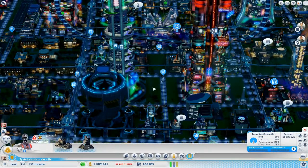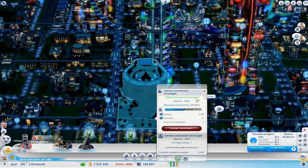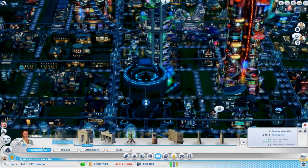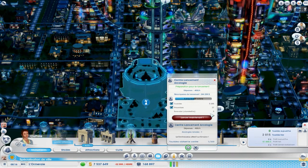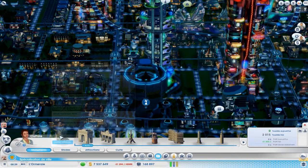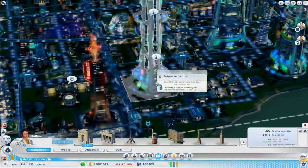Vous voyez les petits simflouzes un peu partout. Une dernière chose dont je n'ai pas parlé, c'est le centre de lancement Arcologie. Il se remplit automatiquement avec des touristes et des prisonniers. Vous avez des gens constamment qui vont rentrer dedans — là, c'est 5 312 personnes sur 10 000. Et vous pouvez le lancer quand vous voulez. Plus vous attendez qu'il y ait de colons, plus vous avez de chances que votre vaisseau réussisse sa mission. Je vous avoue que ça coûte une blinde, et en mode bac à sable, j'ai l'impression que les missions sont désactivées.